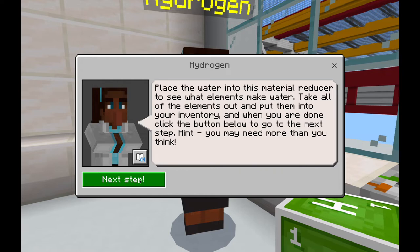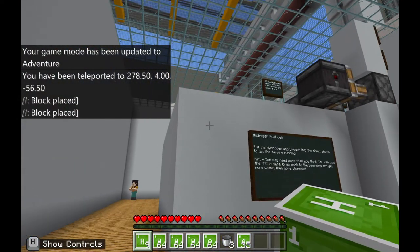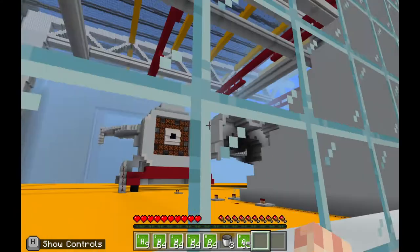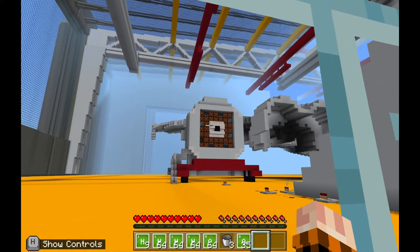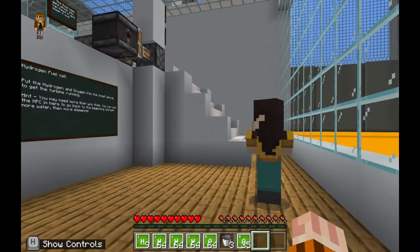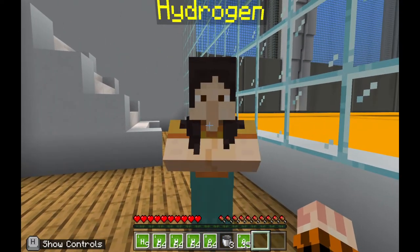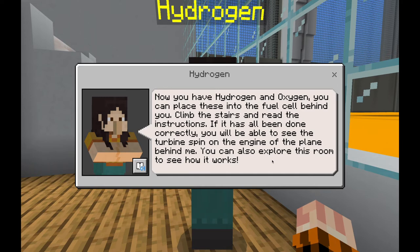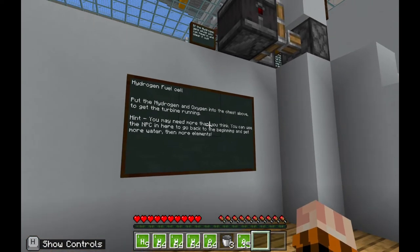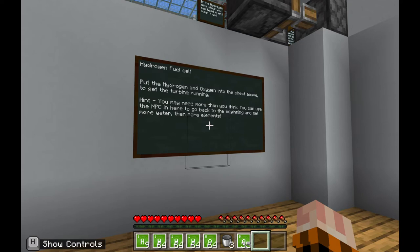Put in all of the water and collect all of the elements. Once you're ready, click next step and you'll be taken into a hydrogen fuel cell room. If you look out the window, you'll see an airplane with an engine and turbine. The aim of this game is to power that turbine to spin. Take your elements and put them in the fuel cell. There is an NPC who will give you instructions about placing hydrogen and oxygen into the fuel cell behind you. You have to climb up the stairs — and note that a sign confirms you may need more elements than you think.